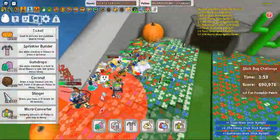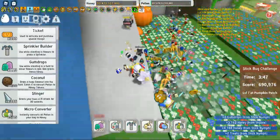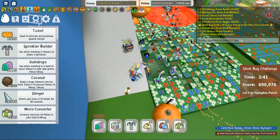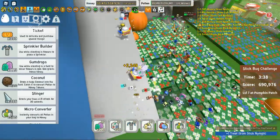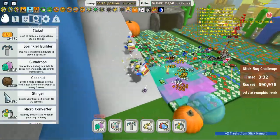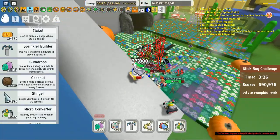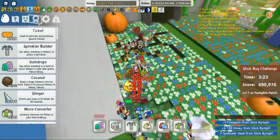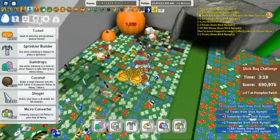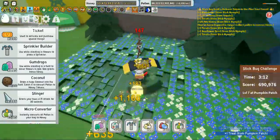I'll jump up here and get the spike stingers because it really helps a lot. I almost died just then — my health is in the top right hand corner. I've got pretty decent shoulder pads and armor — the ace room armor — but he can still do a lot of damage to me. I'll sit up here and get my stinger. He's underground again so the spikes won't do anything.